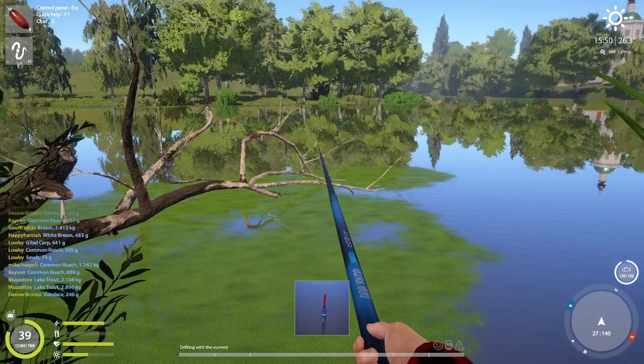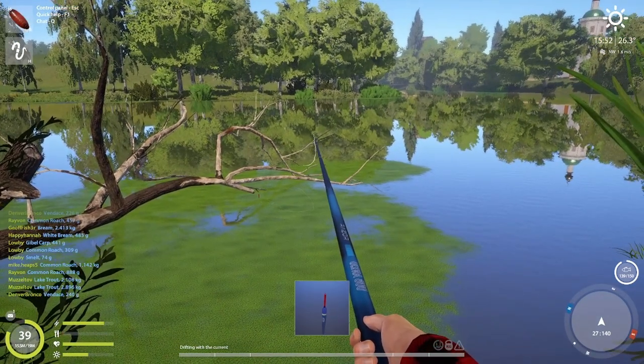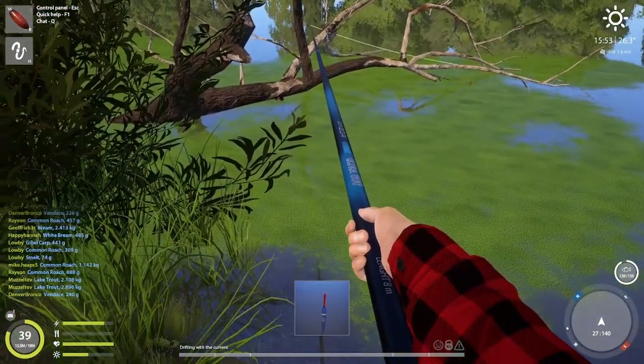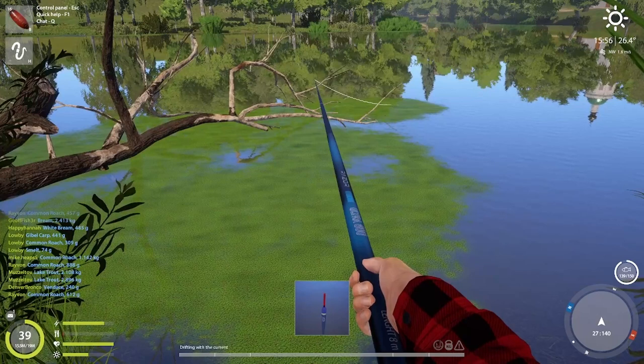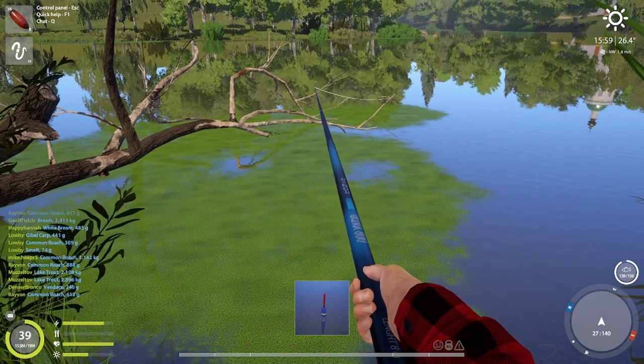It's just a case of casting in about here, just under or before the tree - I try not to go too much past it. Depth is 80 centimeters. I usually let the float drift from around where my rod is now, across to the edge of the algae. Once it's out of the algae I pick it back up and cast again. You usually get a bite before it even reaches the end.